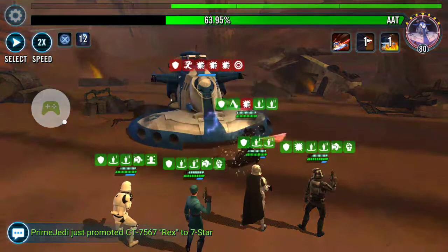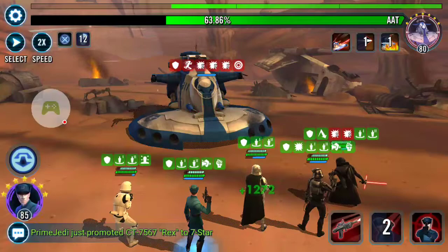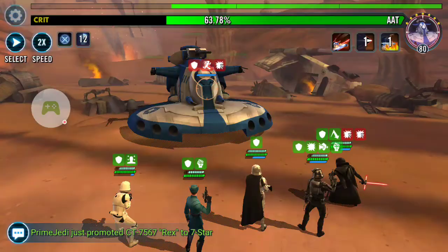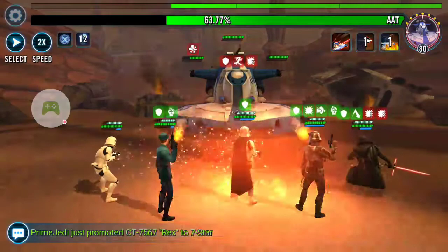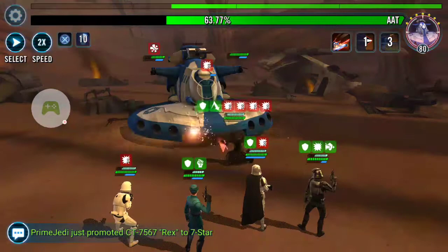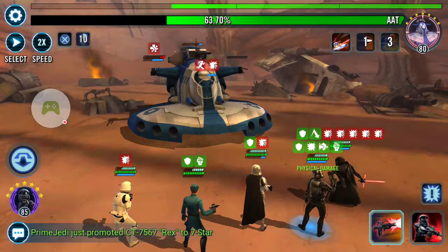Kylo Ren's AOE — I guess it's called Flash Out — gives 25% turn meter to first order characters that don't have advantage, and 50% to ones that do. And these guys have advantage a lot. I've been waiting for a good time to do a phase 4 video just like this one, because this team is awesome at phase 4 too. I don't know why it's not common knowledge yet that it is. It is awesome. I mean, it's not ready for heroic yet, but in my experience it's pretty darn good.